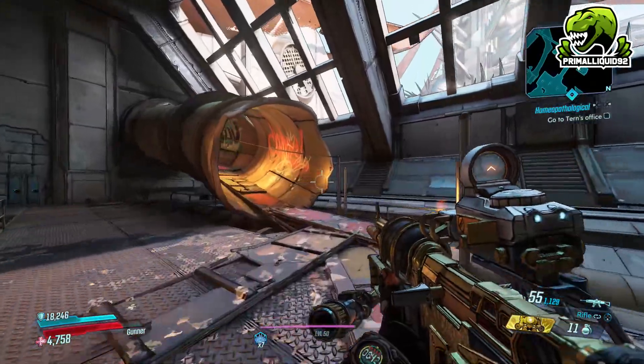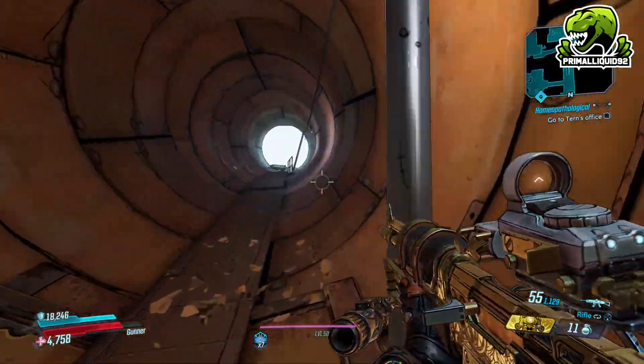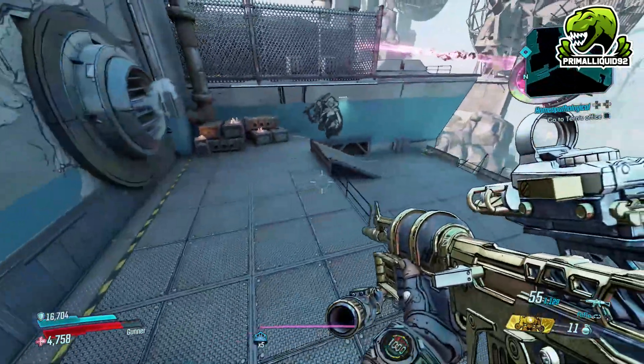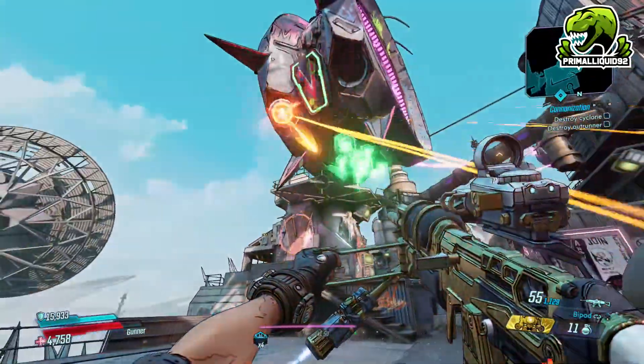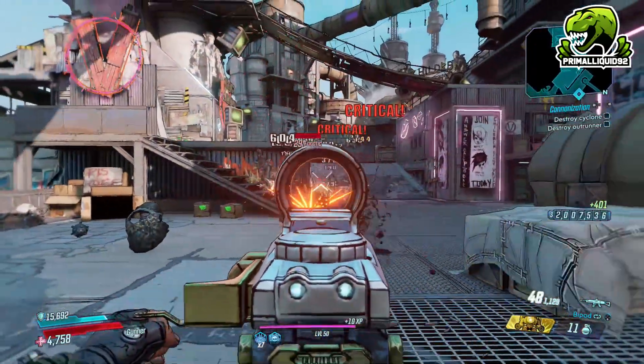I'm not sure what that red text is a reference to — I couldn't really find anything online, so we're all a little stuck there. When I do find out I'll put it in the description. As for the special quirk of this weapon, it's actually related to the bipod, the alternate firing mode.